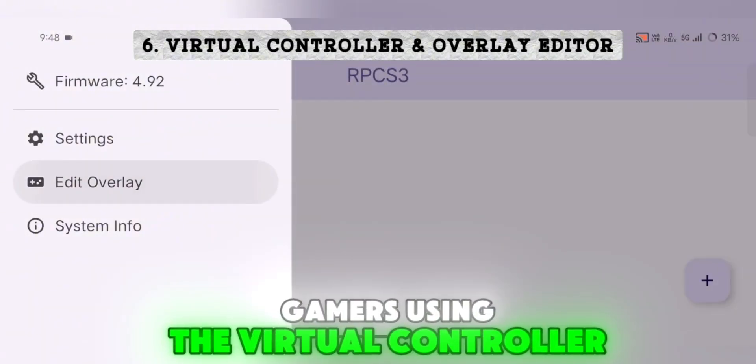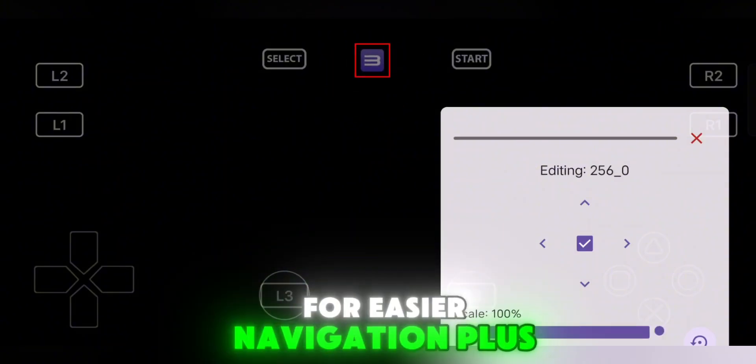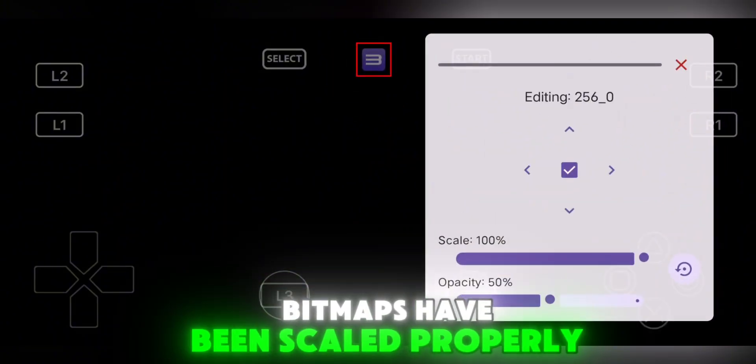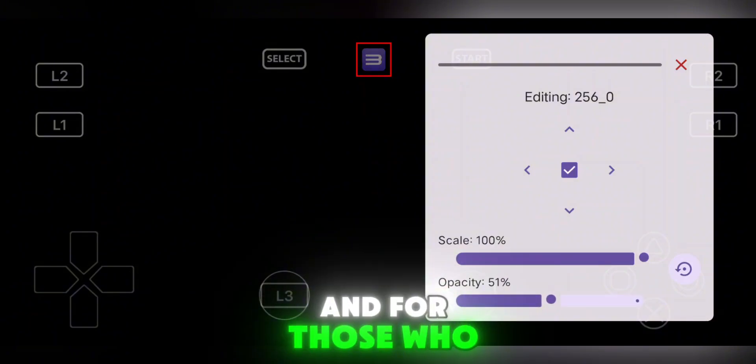Gamers using the virtual controller, we've got good news. The VPAD now includes a dedicated home button for easier navigation. Plus, bitmaps have been scaled properly, so on-screen buttons look sharper and more responsive.